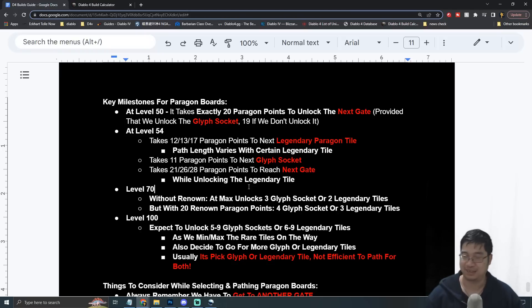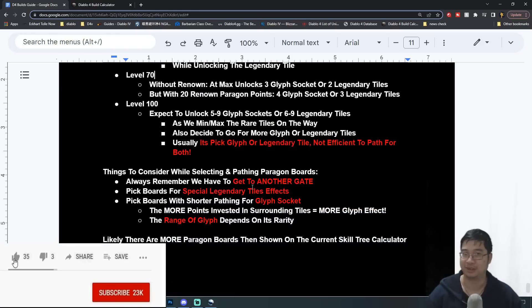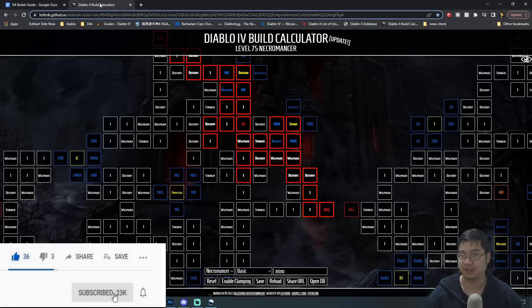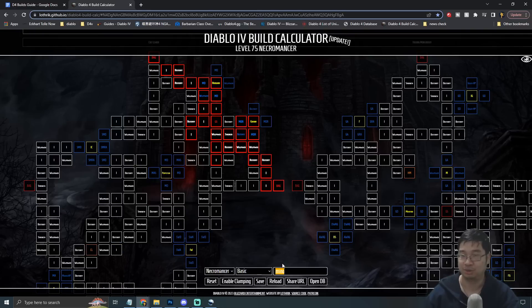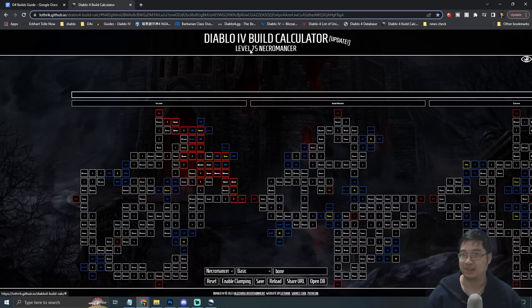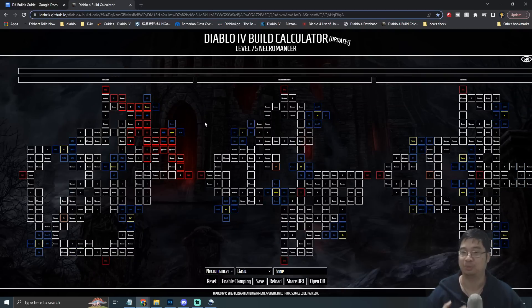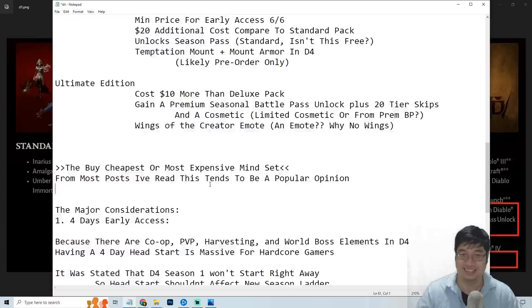Hopefully this video wasn't too confusing. I recommend using the build calculator link in the description to try it yourself across different classes and builds. Use the search function to check what tile types suit your build, and use the level indicator to see how many levels you need to unlock everything. This is very useful for planning your build before launch, and once we get more information at launch there will be a dedicated guide as well.